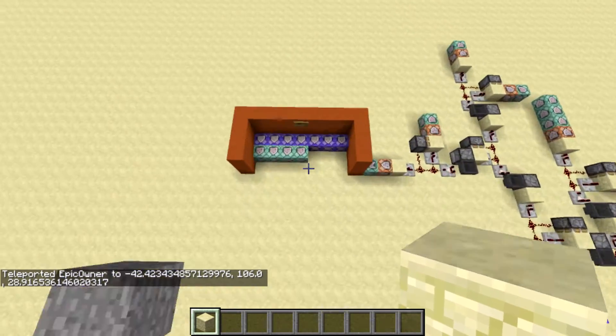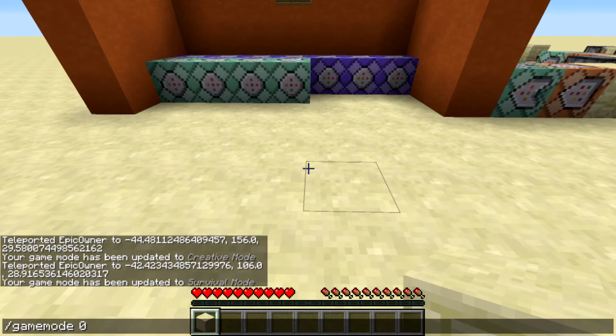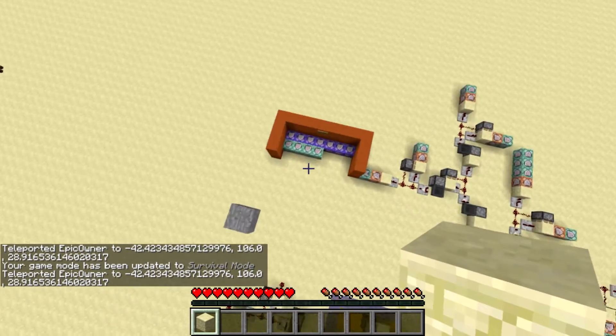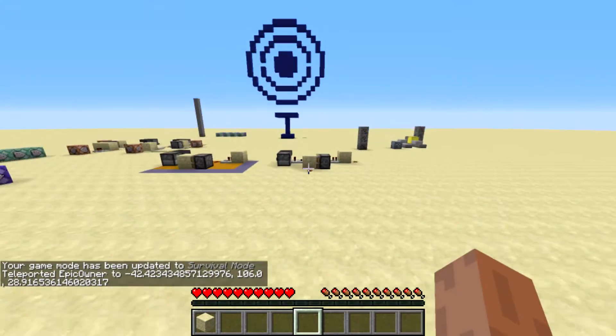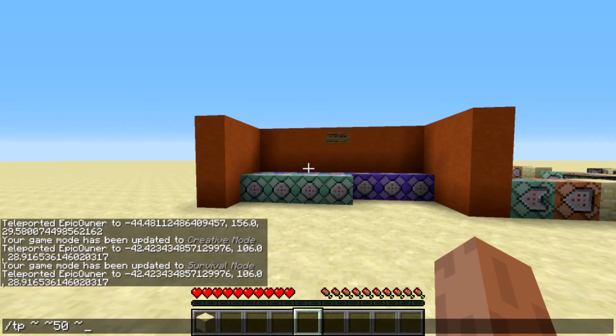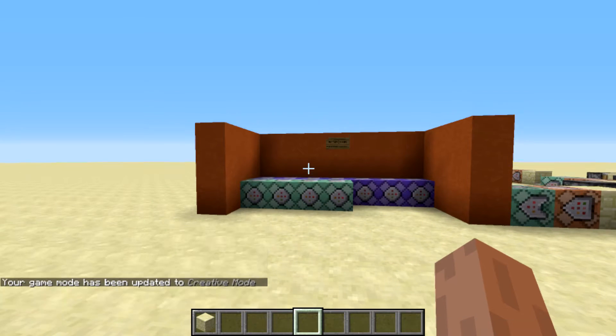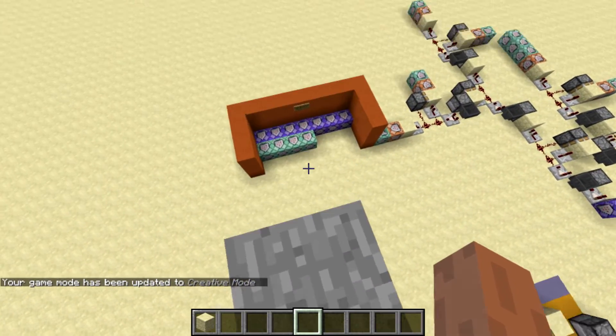I'm in creative right now, but if I go into survival mode and then teleport myself up, it's supposed to not kill you and make you take no fall damage. It's a cool little thing to use in map making, and it works for any height — I tested it from 120 blocks, so I think it's enough.